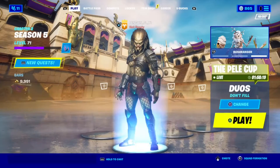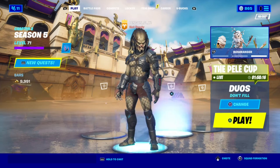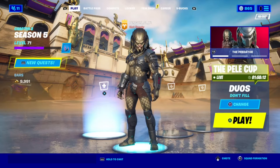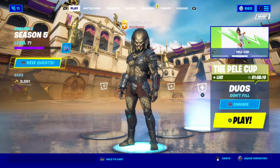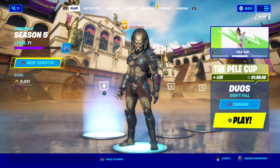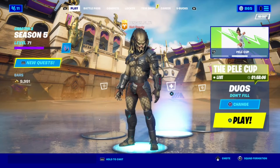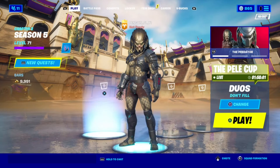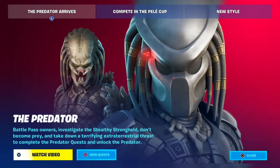There's also a portal that opened outside Camy Stacks that we believe is Terminator — the T-800 version to be specific. The Terminator should be coming to the item shop pretty soon. I don't think he's here yet, but Predator is here first.